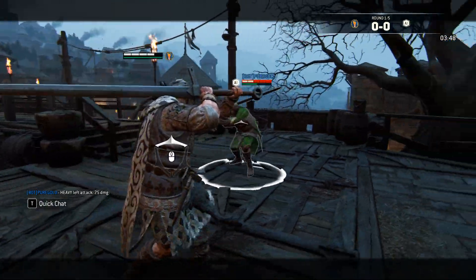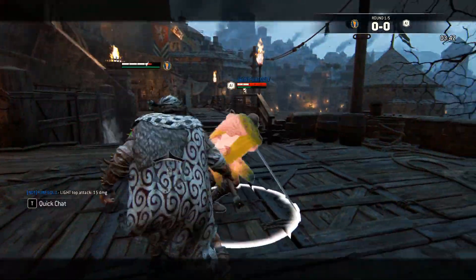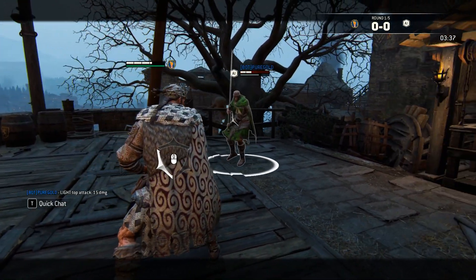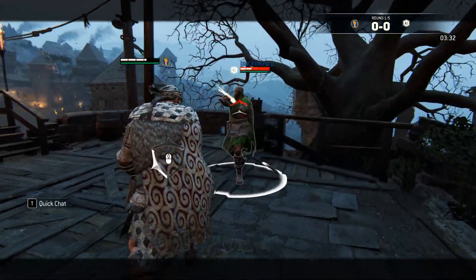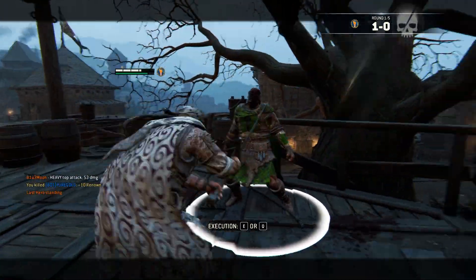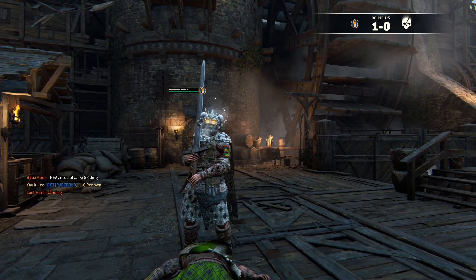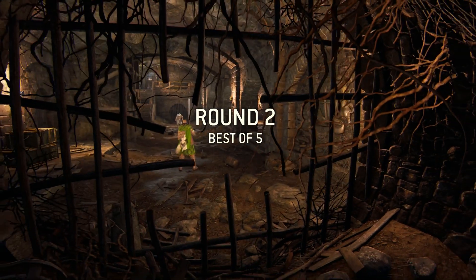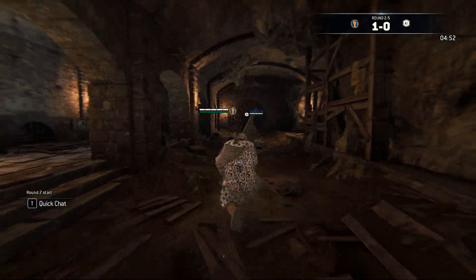On to parrying a light. You can switch into the offensive stance and then do an unblockable. Here's how you do it: you parry a light, you don't switch stance, and then you instantly hold heavy and go into the heavy. This is how you get a light parry punish — you don't switch stance, you don't go for a regular heavy. You simply parry, hold the heavy button, keep holding it, and then let go. And there you go — you get a guaranteed unblockable heavy.